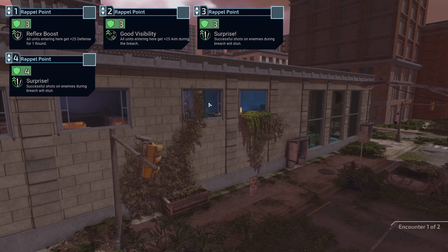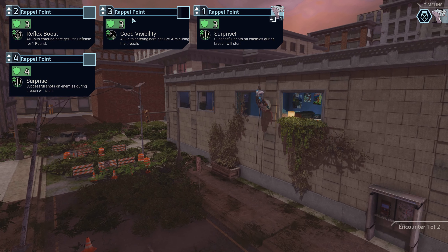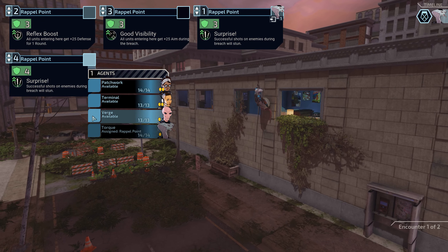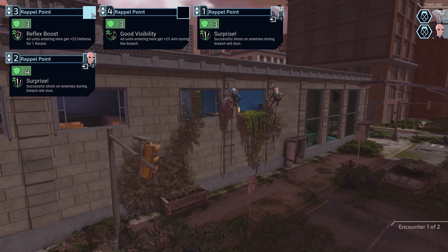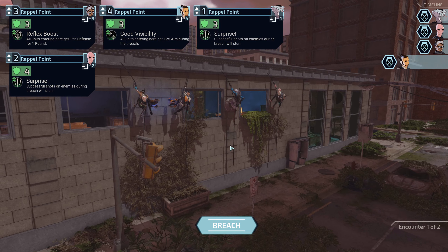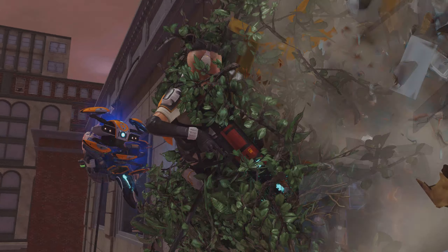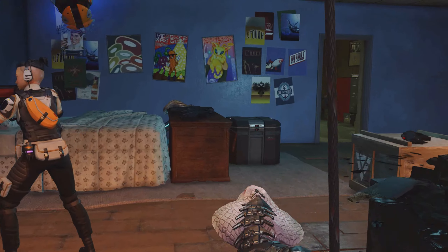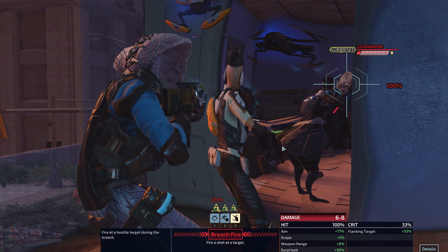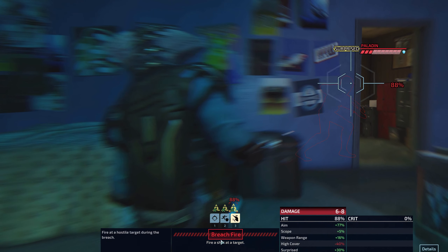Surprise! Let's do a surprise breach. There's two. Oh, it's the second floor, I think. There it is. Uh-oh. Oh no — look at the posters! Alright, so this will stun. There's an adder. There's a paladin. Let's stun the paladin.